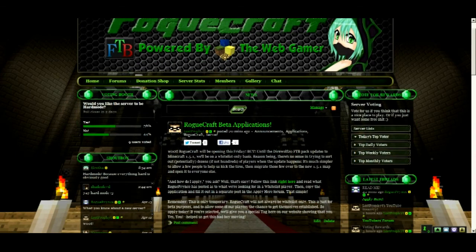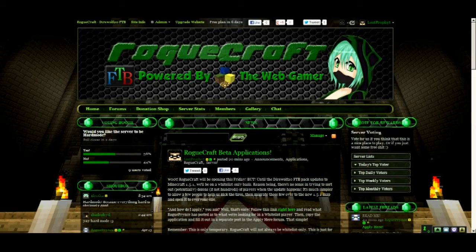The important part is you can get to the website at roguecraft.engine.com — temporary URL but it works. Come check out the beta application stuff. We are RogueCraft, proudly powered by webgamer.net — excellent server hosting, be sure to check them out. We are ready to unleash our brand of FTB Minecraft goodness. Come on down, sign up, join us. Friday, noon Eastern time — that's GMT minus five. Keep that on your calendars. Everybody stay safe, play hard — roguecraft.engine.com, sign up, apply to be on the whitelist. We'll see you there.